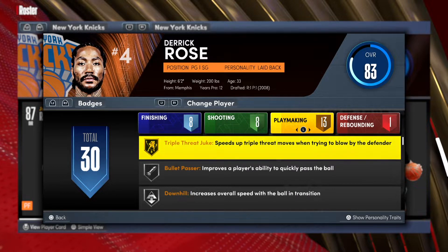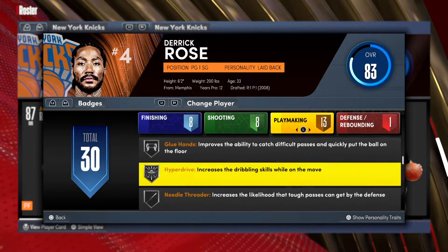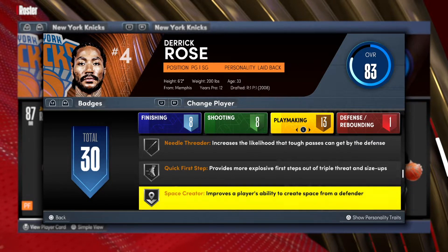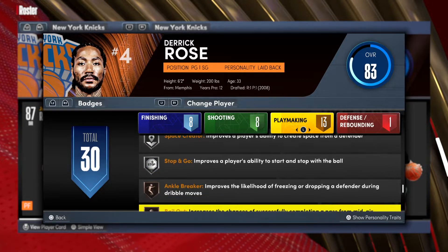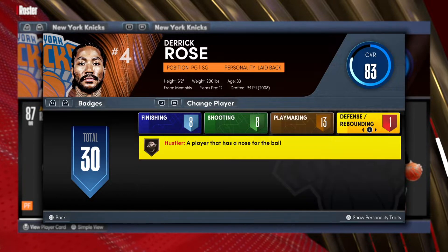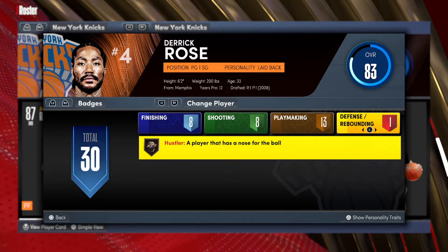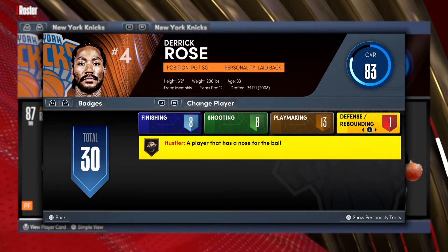For playmaking, you already know — triple threat juke, easy. Bullet passer, downhill, glue hands, and bailout. Glue hands and bullet passer are my favorite badges — top three best badges in the game. For defense, he has hustler. So this is going to be easy to make — he's an 83 overall but we're going to make him more dominant by putting more attributes towards other things.